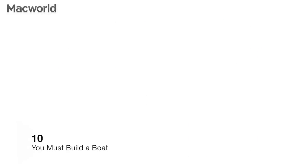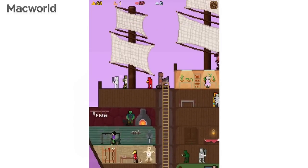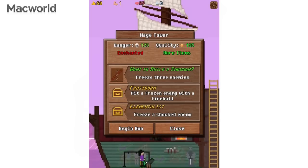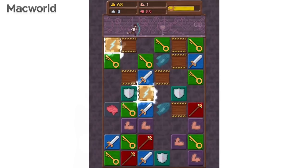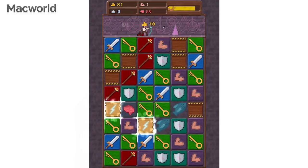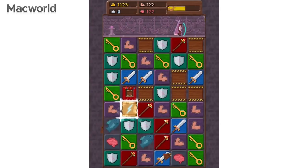We'll get straight in there at number 10. It's a new entry: it's You Must Build a Boat. This is the sequel — technically, not the same name, but the same gameplay as a game called 10 Million. And it's a little bit like Candy Crush, only a lot better. It's a match-three game, which means you're moving these little tiles around, trying to match three things that are the same, and then they disappear.